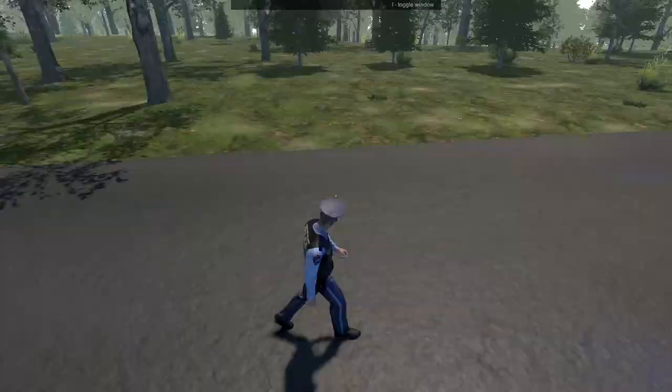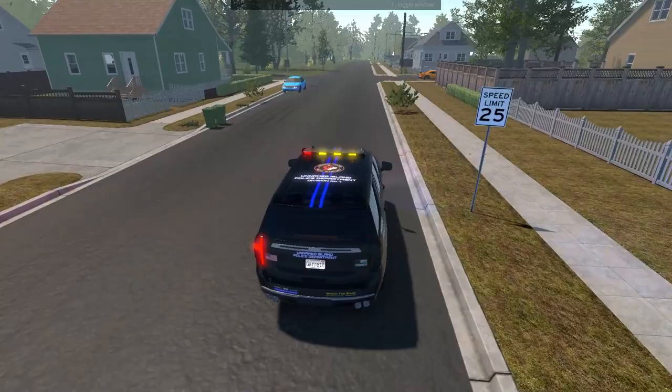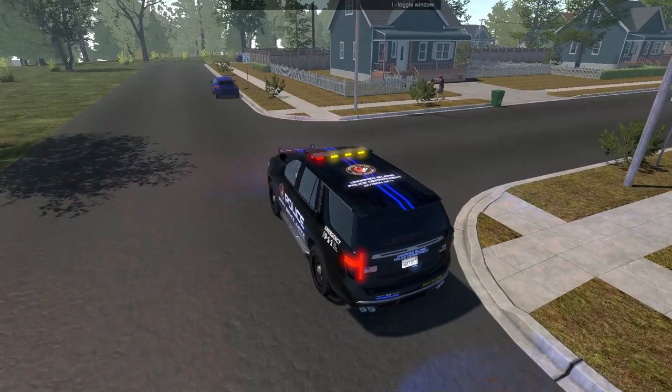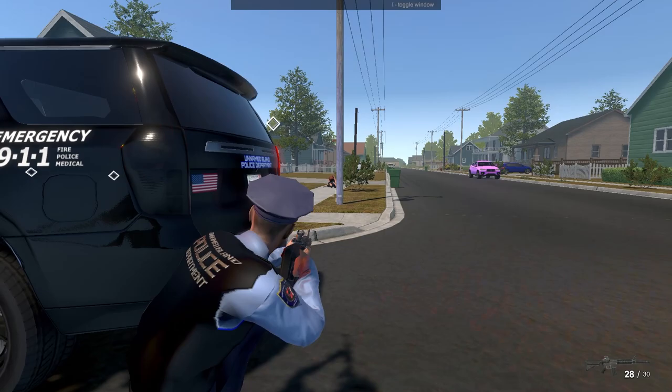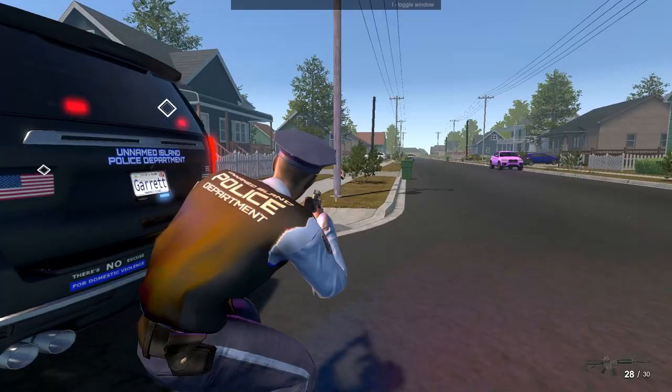Alright guys, we just got reports of a fight in progress, so we're going code 2 — which means lights and no sirens. It should be in one of these houses just around here. I'm keeping my eye out. Oh, I think they're right outside. There we go — okay, there's two suspects. I am going to call for backup. One has a weapon. Backup required. Here we go. They're opening fire. Suspect down. Alright, we do have backup coming. I don't know where that other person just went, but I'm going to move in to clear that weapon. There is our backup going really quick — that is perfect.